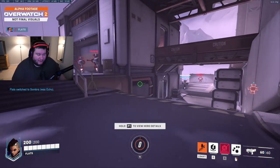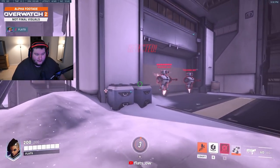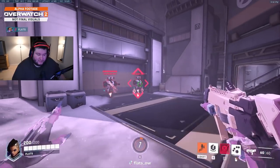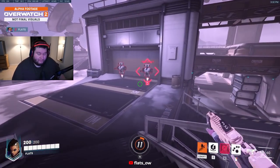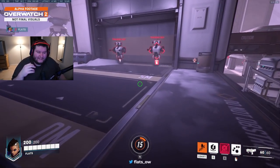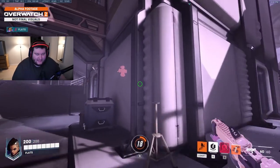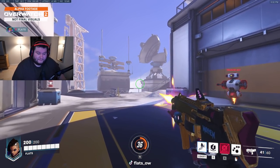Sombra got a pretty big rework. Sombra can stay invisible forever now, like she currently can, but she can actually hack while invisible. They're still playing with this and have nerfed it a couple of times — the cast time is much slower. Hack in this alpha is only a one-second silence, and then an eight-second hack where they take 40% more damage from Sombra and she can see them through walls. So silence for one second, and for the next seven seconds Sombra can see them through walls. Her gun sounds very loud — that is not a bug. Sombra's EMP does 40% of your health pool in damage immediately and then triggers the hack effect.